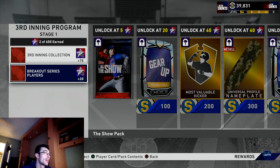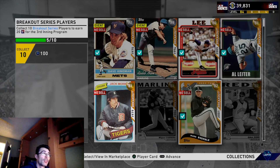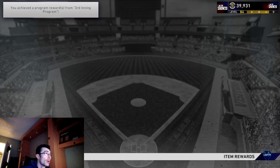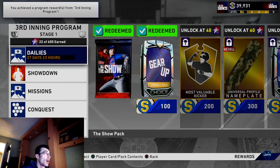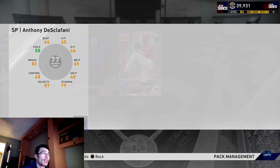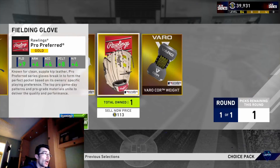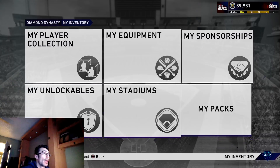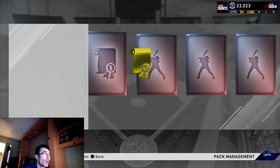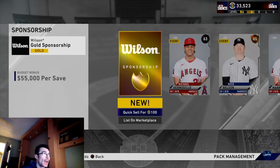Under collection rewards in the third inning program, there's a Breakout Series player collection — for collecting 10 breakout players you can unlock 20 program stars. This is new; they haven't done this before. I already had 10 breakout players collected, so I'll lock those in. I also recently completed the Houston Astros team affinity to stage two all the way, so we'll have some team affinity packs and a future stars pack to open in this video.